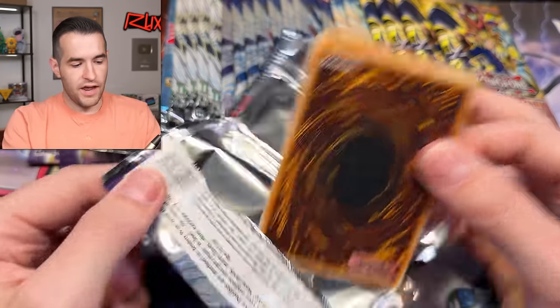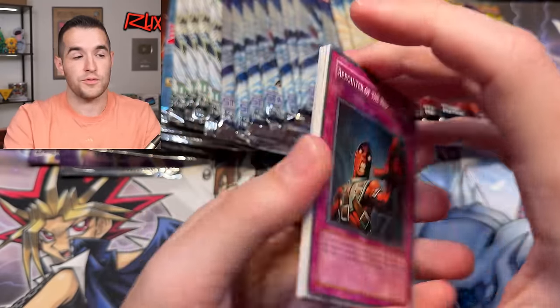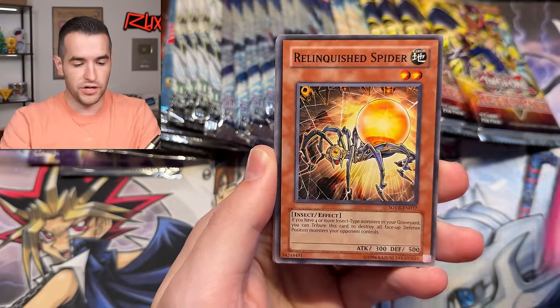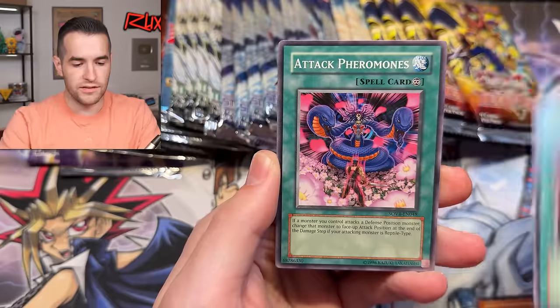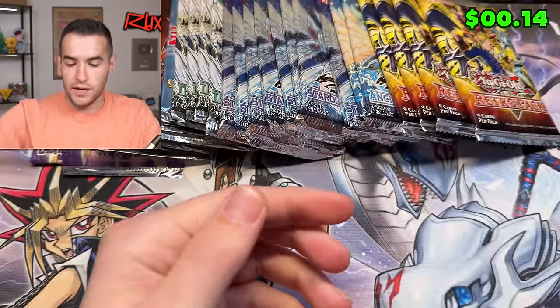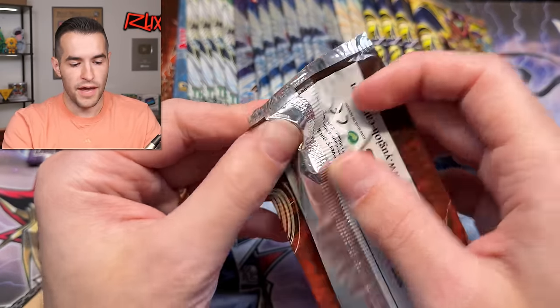I haven't actually done a submission in a little bit, so I'm excited to send that one in. I've been building up a few cards we've been pulling on the channel and getting from collections. Energy Bravery, Savage Coliseum, Attack Pheromones, Fortune Lady Water, and Herculean Power — the power of Hercules has returned. So far no pulls out of Turbo Pack.